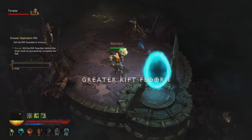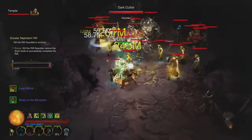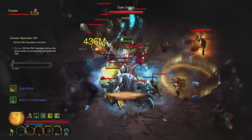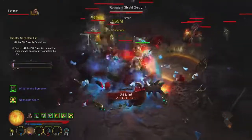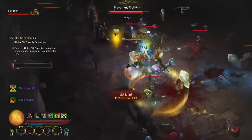The sets available from Haedrig's Gift are going to be: for the Barbarian, Wrath of the Wastes; Crusader, Roland's Legacy; Demon Hunter, Unhallowed Essence. I have a feeling I might start off the season with Demon Hunter using Unhallowed Essence.